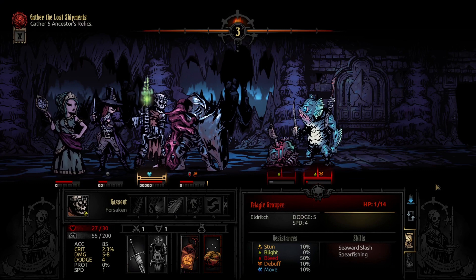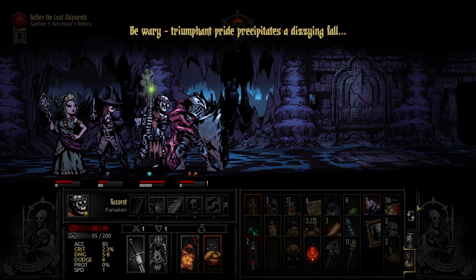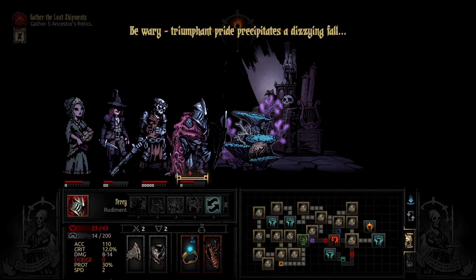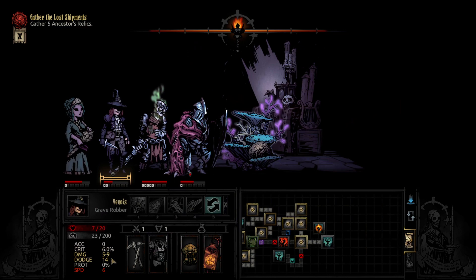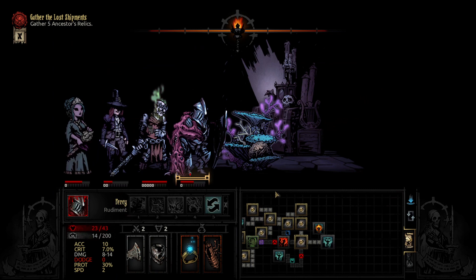Let's get some health to heal. Be wary. Triumphant pride precipitates... oh, there's a secret room. What do we got? Fear of Eldritch — he's Eldritch but afraid of Eldritch. And afraid of spiders. We have afraid of Yokai, Diurnal, and weak grip on life. I think we're going to work on his stuff.